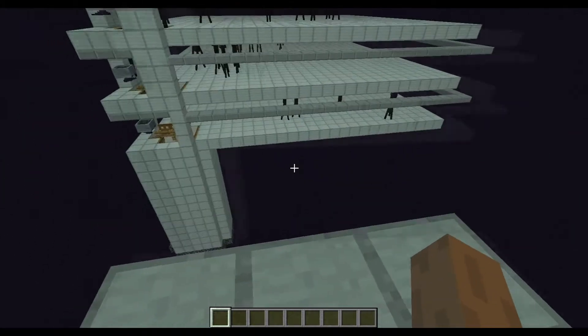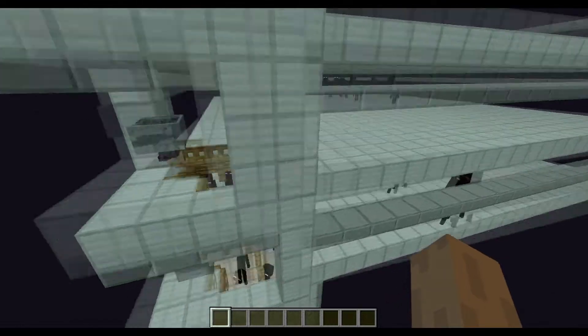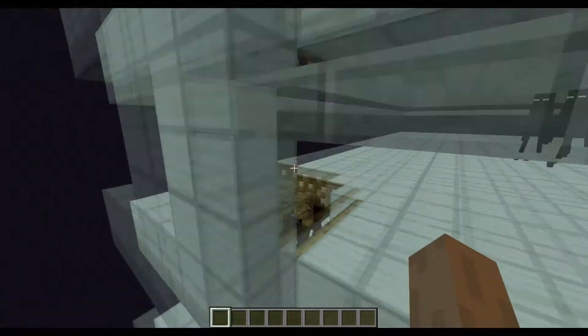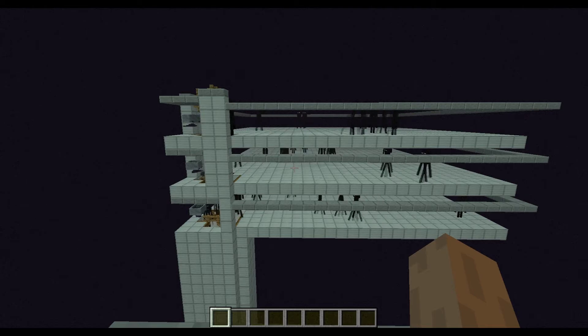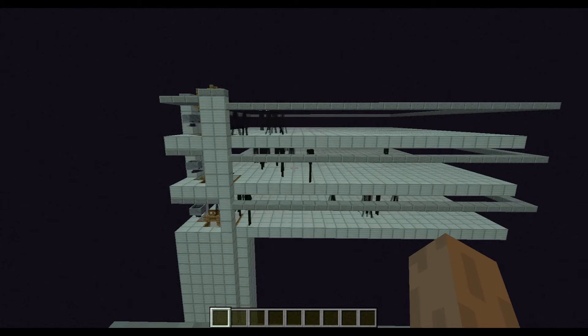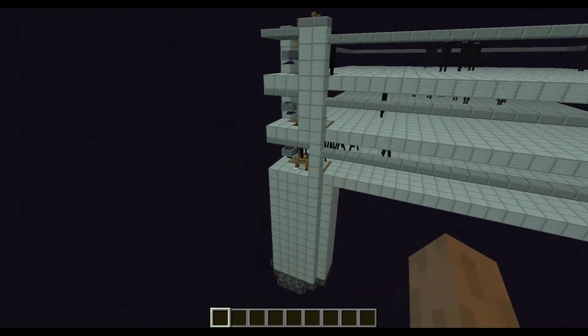Alright guys, welcome back. I've been messing around with some endermen farms here. This is just a little system I have — they spawn on these giant pads, attract to the endermites, and then fall into the portal. I would show you the portal where they're going and spawning and all that, but they kind of get out of hand.